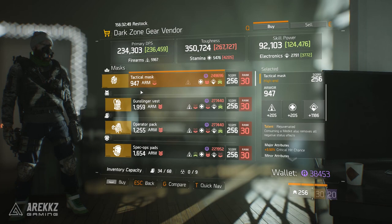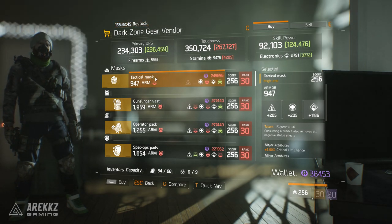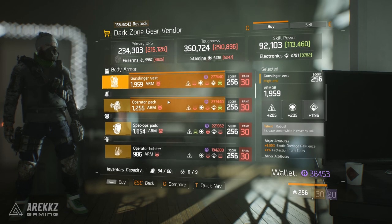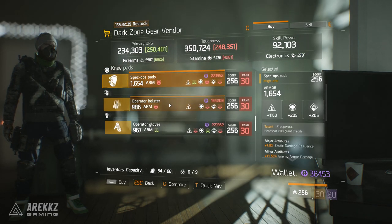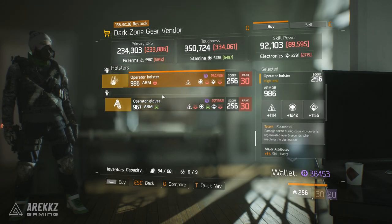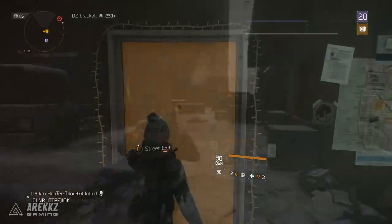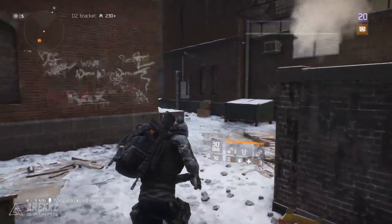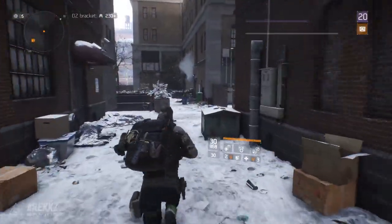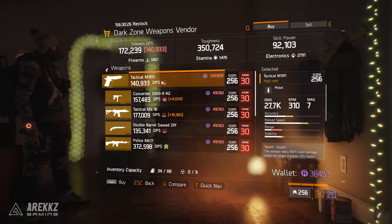Starting in DZ02, unfortunately there's not an exciting set of gear pieces. You have a Rejuvenated mask, a Robust chest piece, a Technical backpack, a pair of Prosperous knee pads, a Recovered holster, and a pair of Decisive gloves. Nothing like the usual candidates. I'm personally on the lookout for a Specialized backpack - I have most of the others in my stash - so hopefully we'll see one at some point this week.